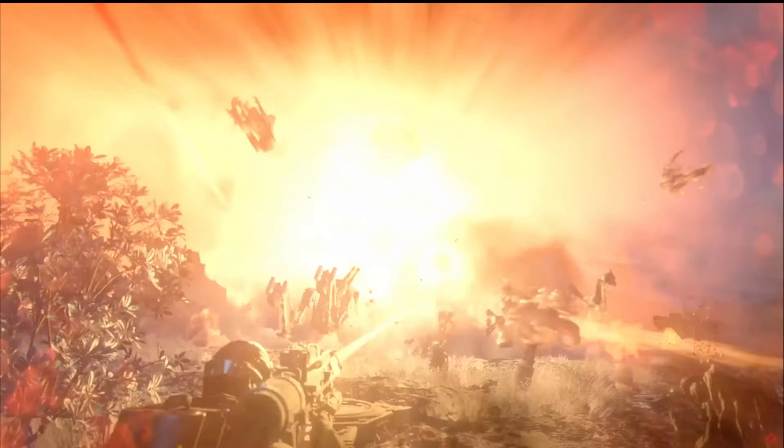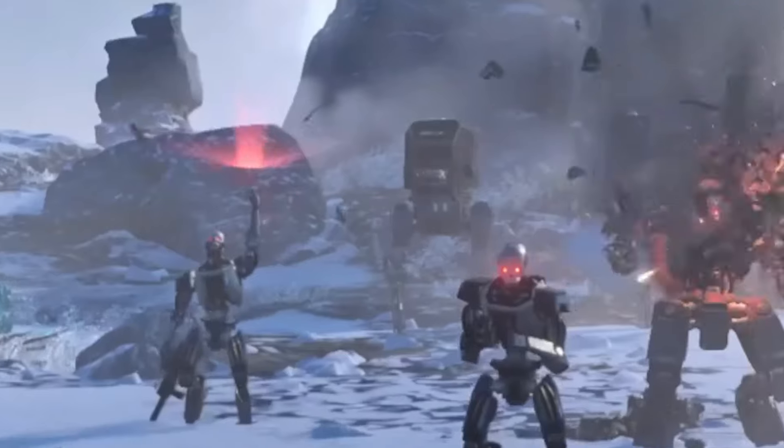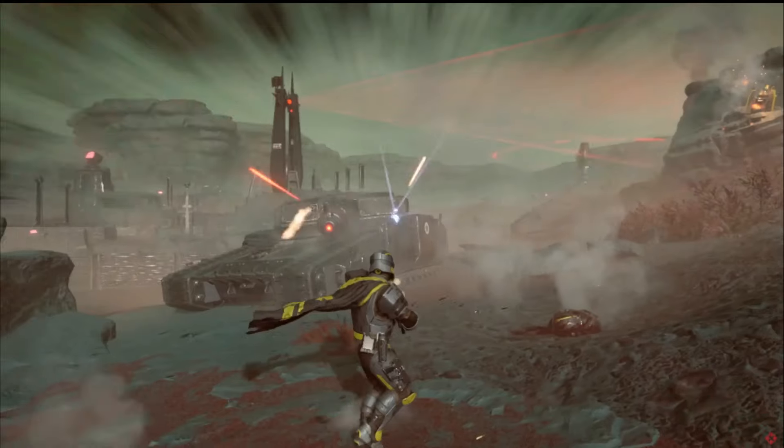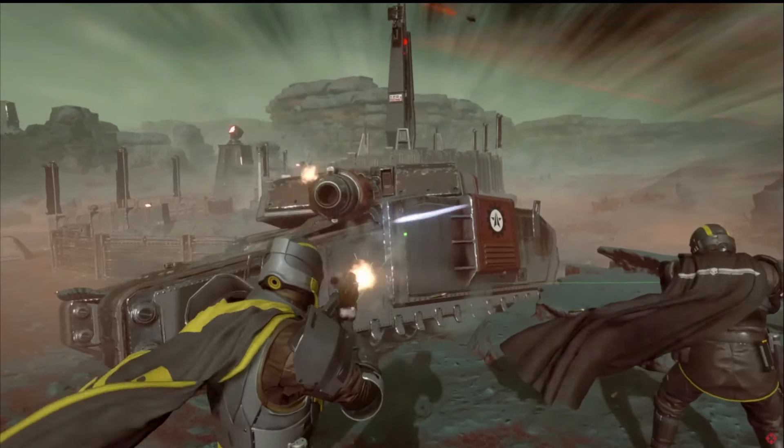I slowed down a moment of automaton destruction to see that we actually have some sort of new enemy walker to contend with — shown twice in this trailer — as well as a look at the old classic tank from the Cyborgs in the last game, though this time it's got a machine gun to boot, and that's sure to complicate things.